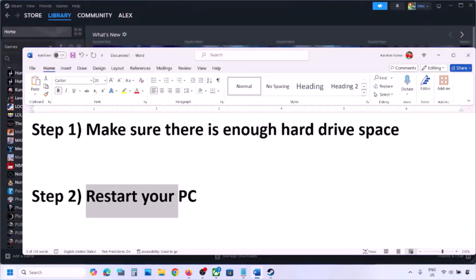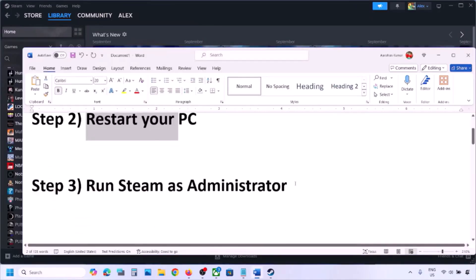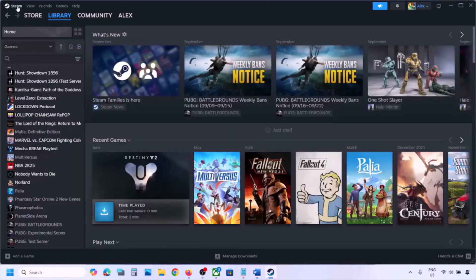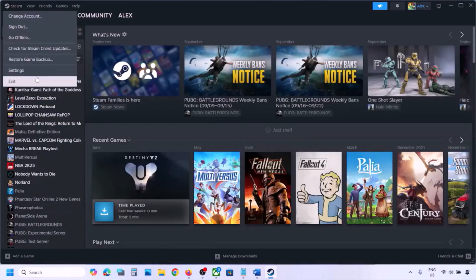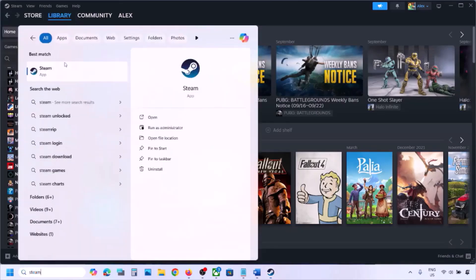The next step is to restart your computer. Simply restart your computer, and after the system restart check if you are still receiving the error message. If so, run Steam as an administrator. Go to Steam, click on Steam in the top left, then click Exit. Once Steam is closed, type Steam in the Windows search box, right-click on Steam, and click Run as Administrator.